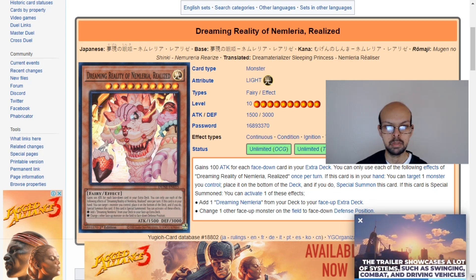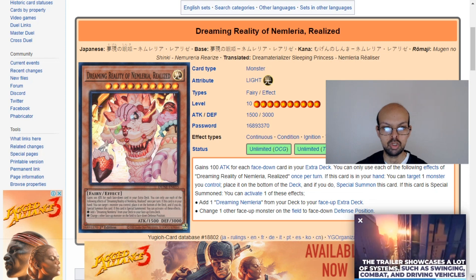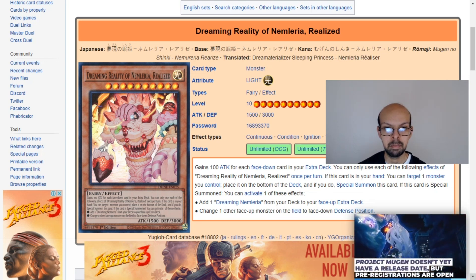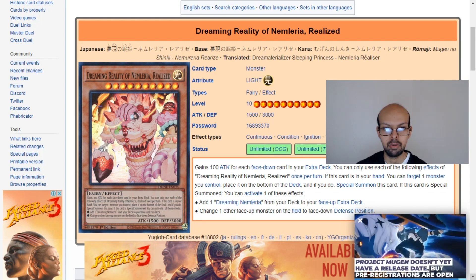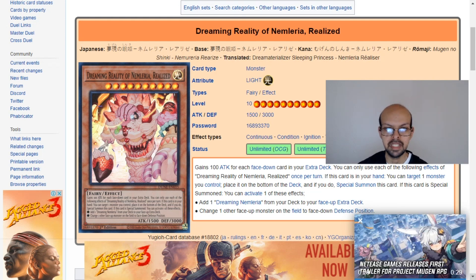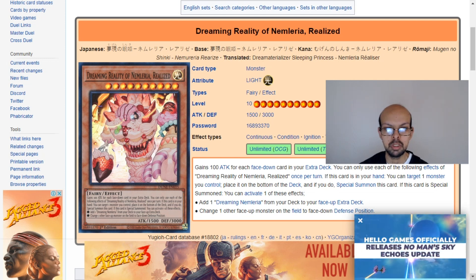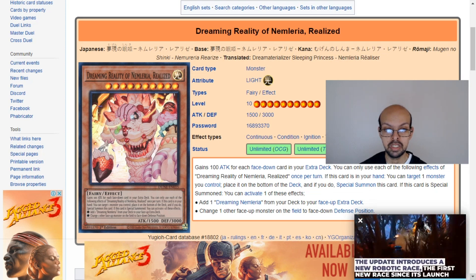It is a Level 10 monster, which means it does require two tributes to bring it out, so there's a bit of a cost. But being part of a pendulum deck means that you're able to bring these cards out far more easily. Provided this card is in your hand, by targeting a monster you control, you're able to just place it on the bottom of the deck, so the summoning condition on this card isn't too difficult.